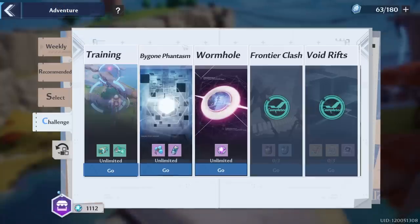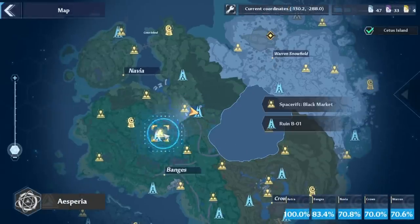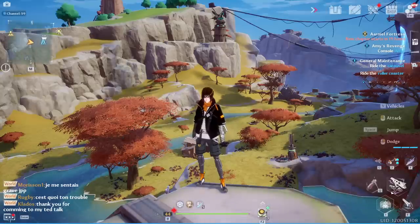So once you've done that training, then we can go into the daily gifts. Make sure you are talking to Hopkins in the black market for your free mystery box as well as Cetus Island claw machine. You can play that three times for three different purple gifts. So make sure to be on top of that.